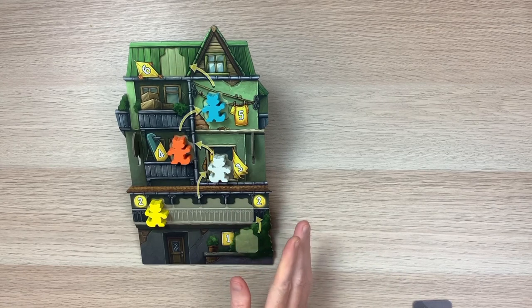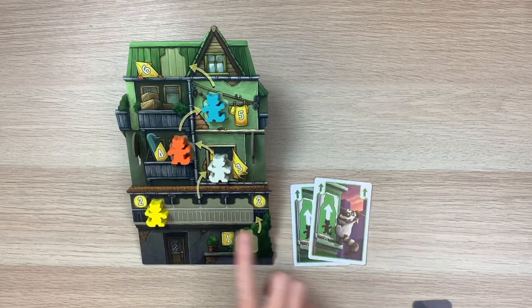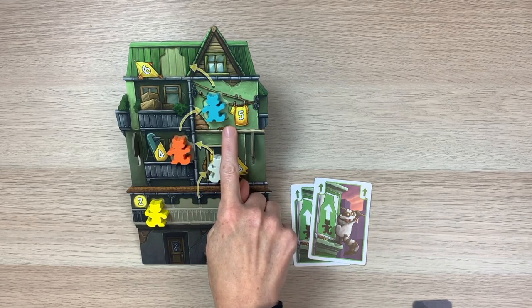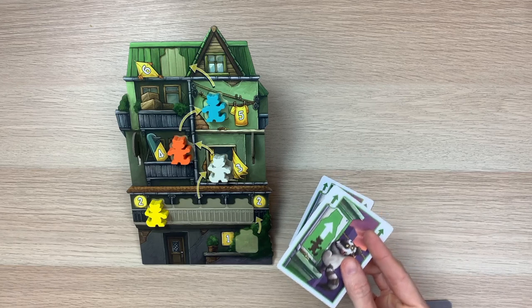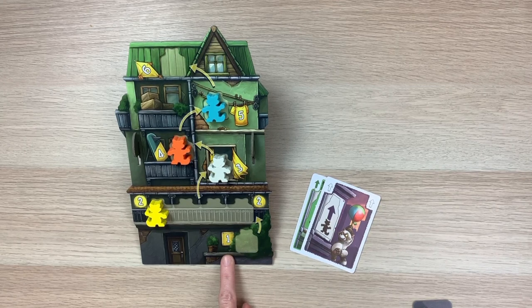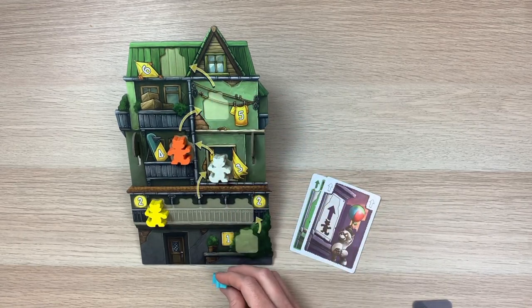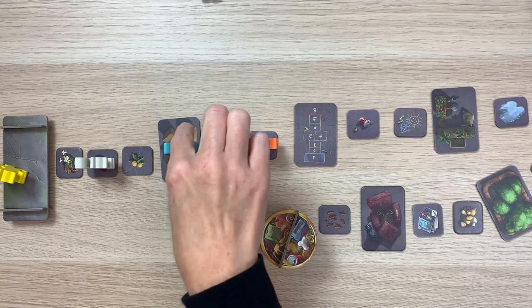Now that we've covered cards and movement rules, let's go over how we leap from a house and move our boss raccoon — this is how we win the game. If you're the blue player, at any time before your turn you can decide to leap. To leap, discard two climbing cards matching the color of the house you want to leap from. In a leap situation you can exchange one colored card for one wild. Once you've discarded your two matching cards, remove your raccoon and put them back at the bottom of the house. Since your raccoon leapt from the fifth floor, you move your boss raccoon five spaces.